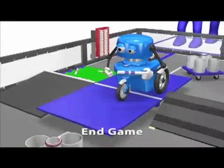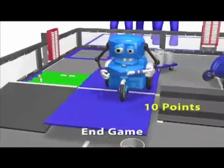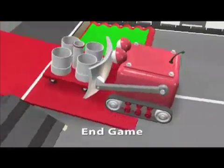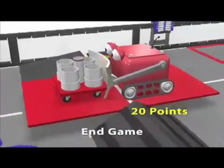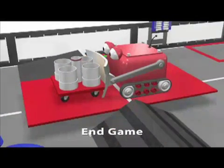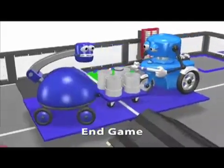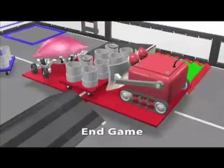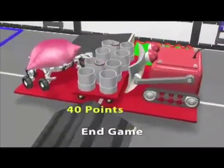At the end of a match, a robot or rolling goal balanced on a bridge counts ten points. Two elements — robots or rolling goals — balanced are worth 20 points. Three elements are worth 30 points, and if you have both robots and both rolling goals balanced, it counts 40 points.